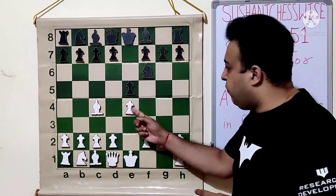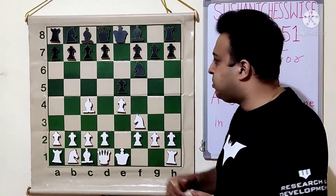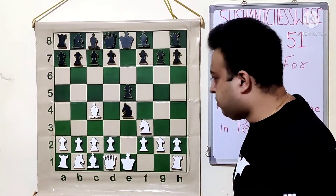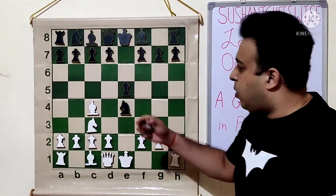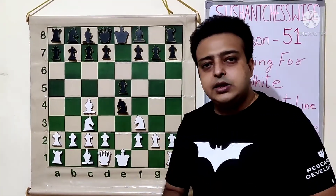Let's see what happens. Knight into E4. Now white plays Knight C3. This is the main idea. Immediately after sacrificing the pawn, white is offering an exchange, which is not generally done.